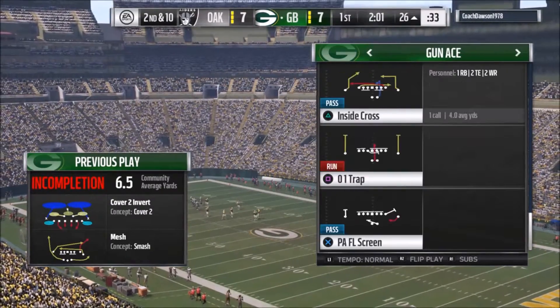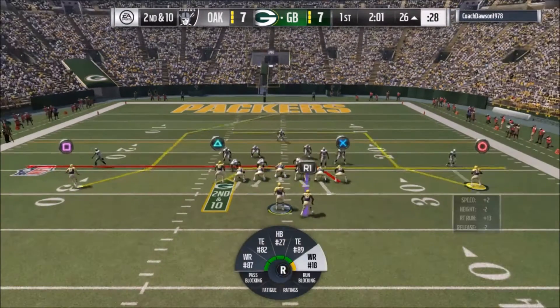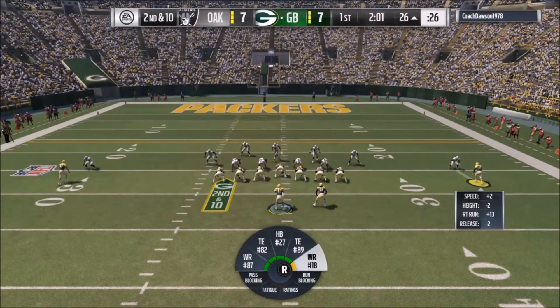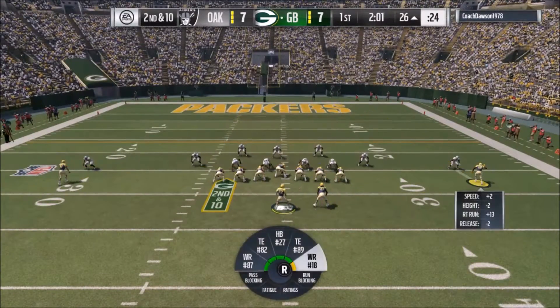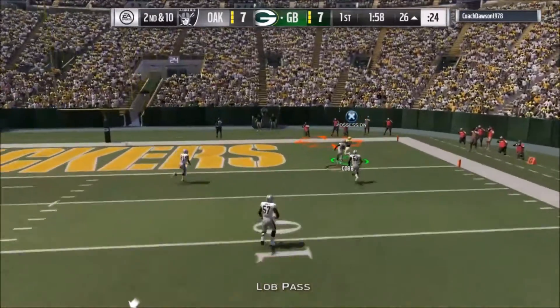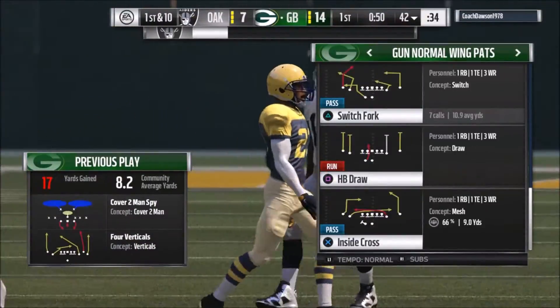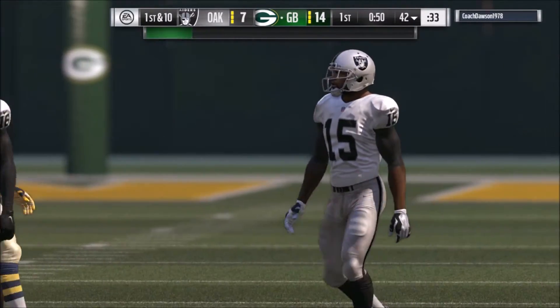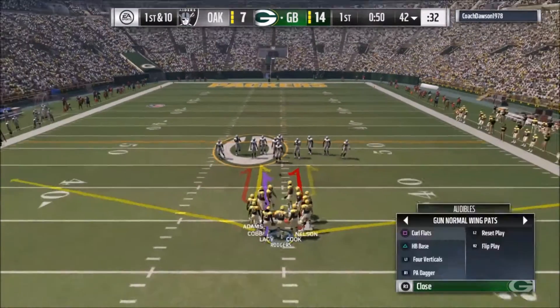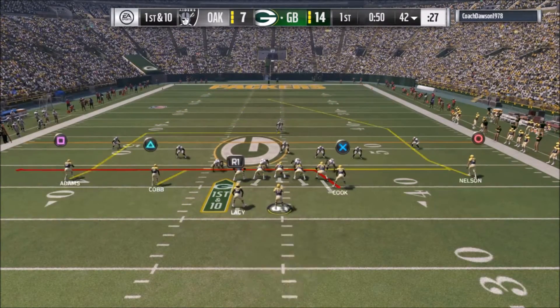The concepts that revolve around the air raid include mesh, why cross, why corner, why sale, wide receiver screens, halfback screens, stick, four verticals, and smash. There's a bevy of plays at your disposal to really destroy your opponent — whether it's underneath with drag routes like mesh and shallow crosses, or stick, which is also a quick play.